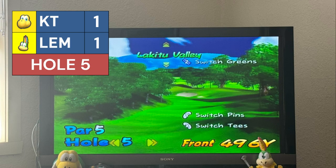Hole 5 — the first par 5. Lemmy uses a power shot to hit first, increasing distance to 272 yards. Koopa Troopa goes 245 yards, wasting his first power shot and likely needing another to reach the green. Lemmy's second shot is a beautiful 220-yard shot — on the green, 24 feet out. Koopa Troopa tries a long-range putt, not quite, but settles for a birdie. Lemmy's putt to score — he misses! Koopa Troopa taps in for birdie. Lemmy holes his putt, still one off.